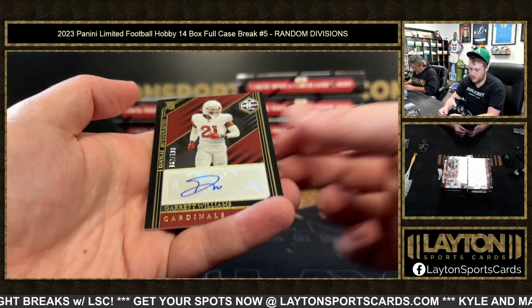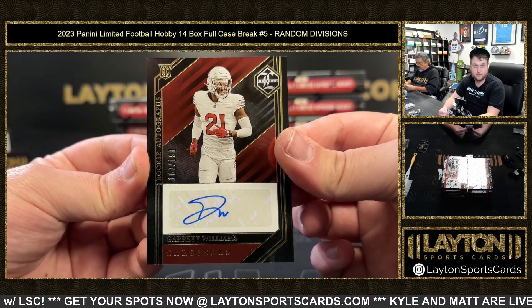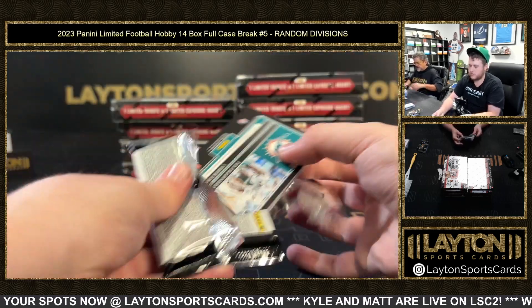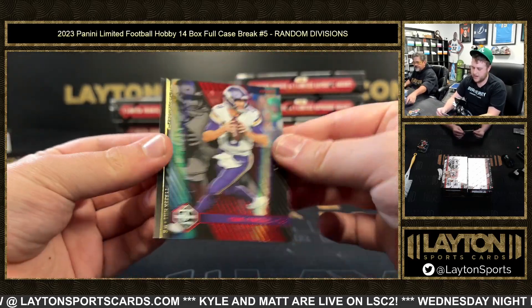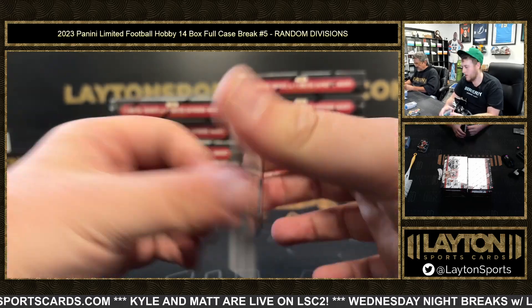Rookie auto to 299/199 — Garrett Williams for the NFC West. Kirk Cousins to 249 and a dual jersey to 299 Tyreek and Tua, AFC East on the jersey card — very nice.